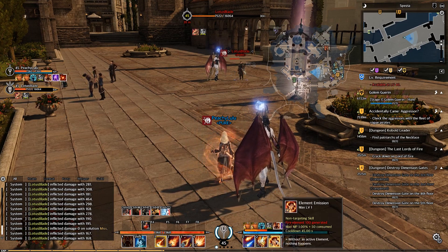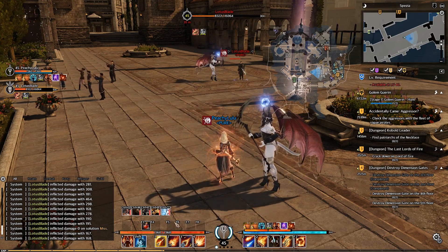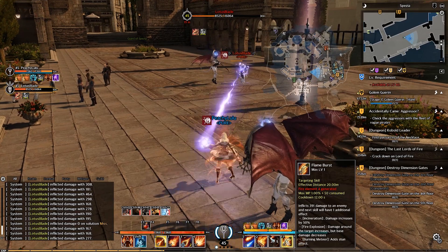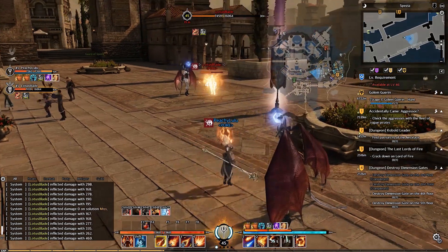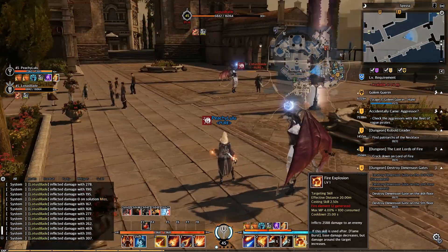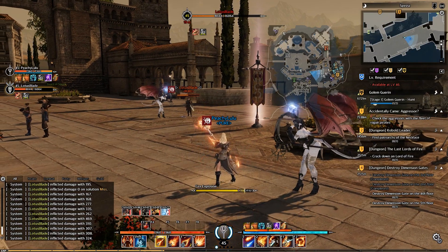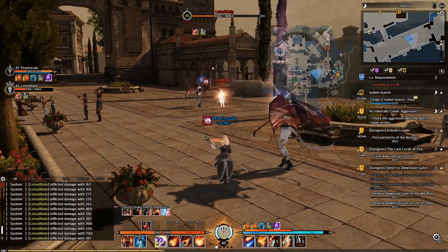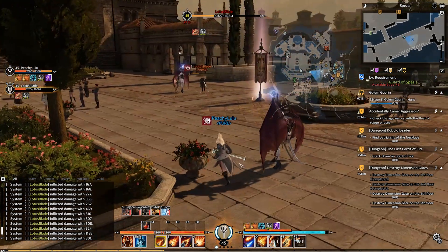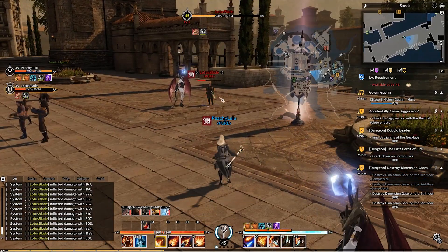Next is Elemental Emission. If I use it now, it fills up the element bar, used to activate the core skill. Next is Flame Burst — it's kind of small. And then Fire Explosion, which does tons of damage. Let's redo Flame Burst — there you go.